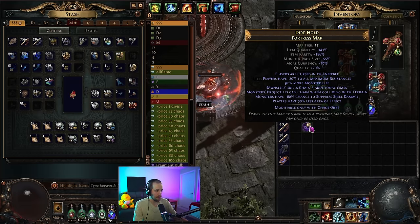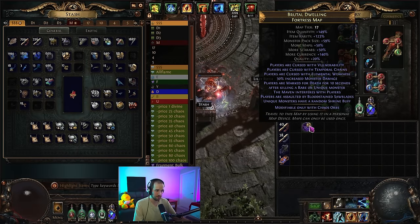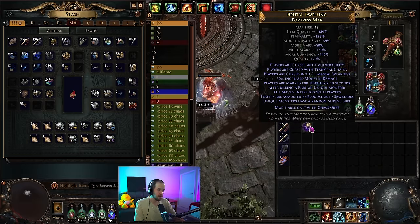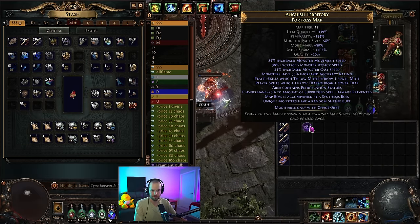On average I will be rolling these maps with probably 15 to 20 chaos at the very least. I'm looking for maps that have high currency, high scarabs, and don't have any mods that just disable my character. In particular, this map has 'players are marked for death' - completely undoable, I think on any build. Then there's things like 'players are assaulted by bloodstained saw blades' - these are doable mods but they're not fun. You're going to have to deal with some kind of sucky mod in basically any map you run. Just be aware before you jump into any build and try to do tier 17s, you're going to have to roll these aggressively.